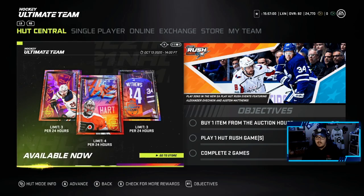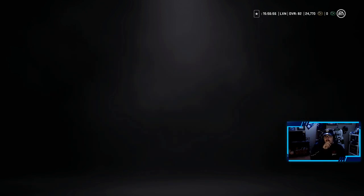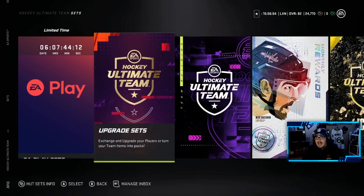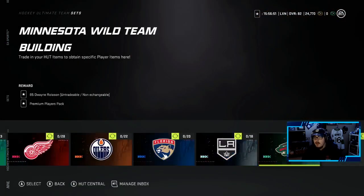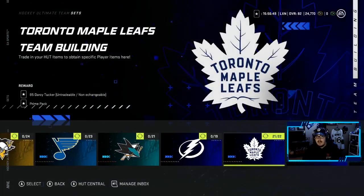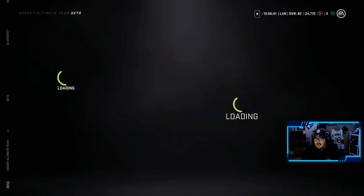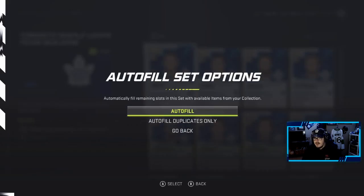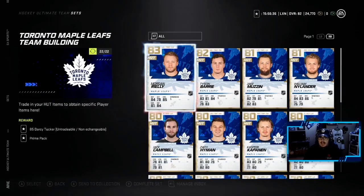I'm a huge Leafs fan — I don't know if it's obvious or not. In NHL 21 they added team building sets, so you trade in some guys from a team as part of the collection and you get a player. Today we completed the collection to get an 85 Darcy Tucker and a Prime Pack — so let's complete the set.